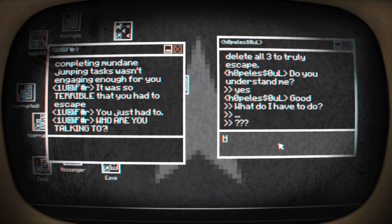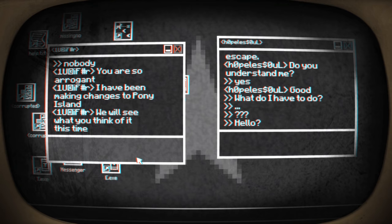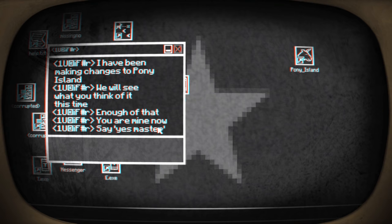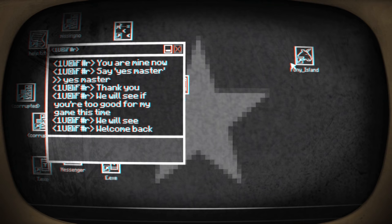Lucifer, I think he might be getting angry. Who are you talking to? I don't want to talk to him. Hopeless soul, what do we have to do? Let's ask him a question - what do I have to do? Okay, maybe I have to talk to Lucifer. Who are you talking to? Let's say nobody - apart from you, obviously. He's been making changes to Pony Island. We'll see what you think of it this time. Did he just delete the chat window? Is Lucifer the admin or something? I guess so. 'You are mine now. Say yes, master.' No. I just typed in N and O and it put in... you spam the keyboard and it has to type in yes, master. Maybe I did sell my soul to this. He's controlling my mouse now. We will see if you're too good for my game this time. Welcome back.